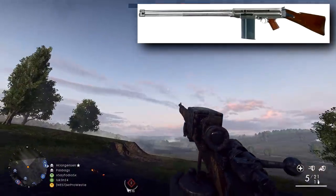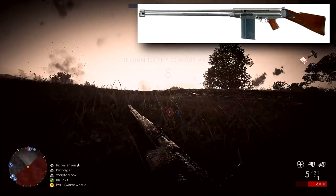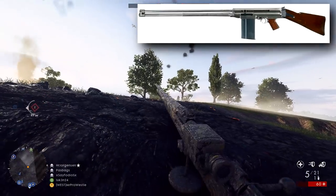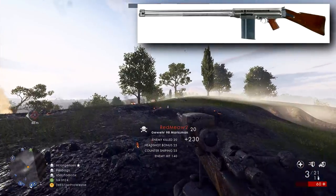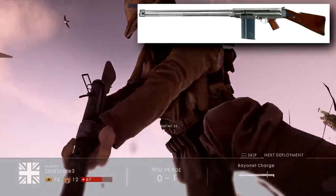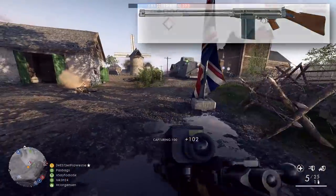Its designer, Isaac Lewis, was famous for developing the Lewis machine gun, a weapon preferred by the Allied forces in France before the Americans entered the war. So perhaps losing out to John Browning on this one with the BAR was a little easier to swallow. Of course the Lewis gun is already in Battlefield 1, and it's due to receive a nice buff soon with the new weapon balance stats currently on the CTE.